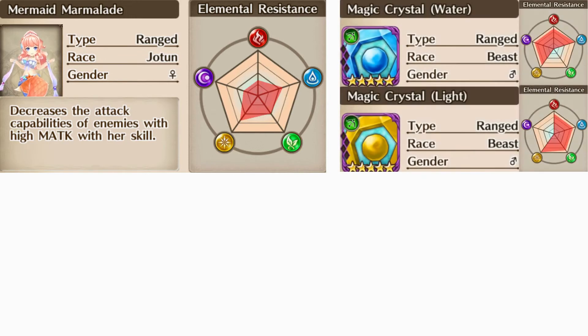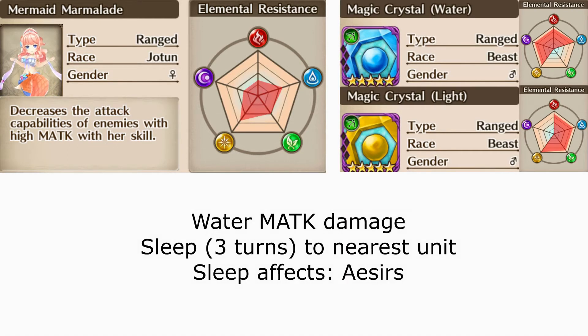As you increase the difficulty, you'll notice that Marmalade is accompanied by one or two sets of crystals, the first set being a ranged water type, the second set being a ranged light type. Keep note that both sets of crystals have their own elemental resistance, the water type being weak to earth and the light type being weak to dark. The first set of crystals, the water type, deals magic attack damage while applying sleep to the nearest unit for 3 turns.